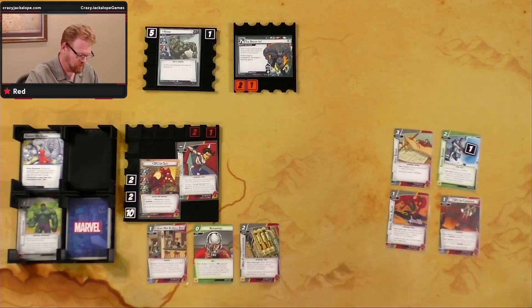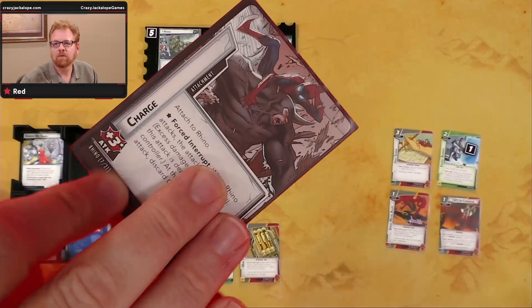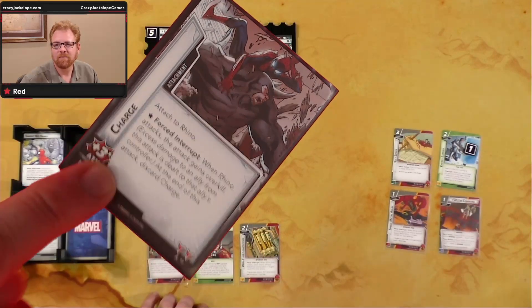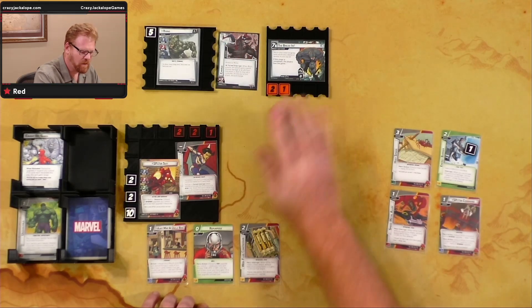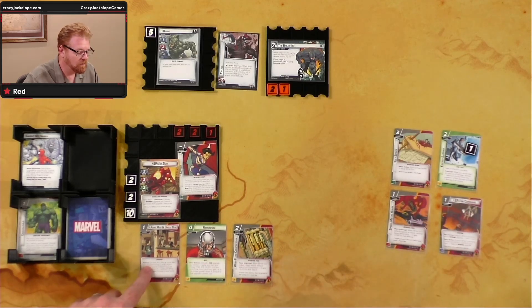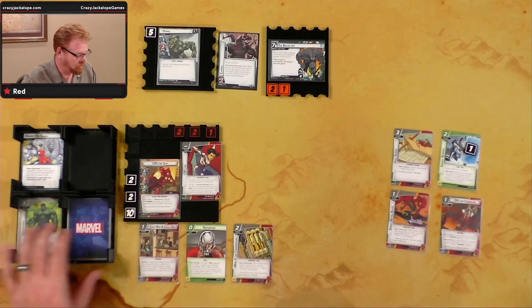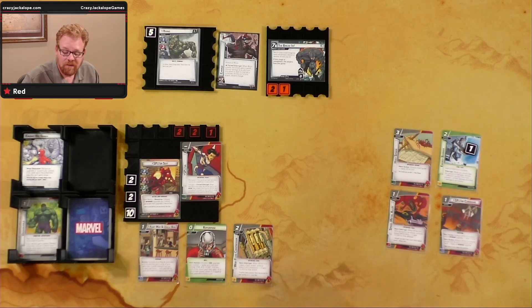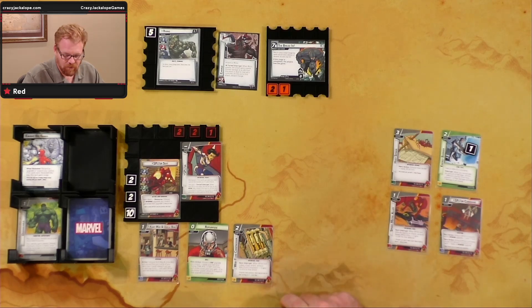Villain's turn: one threat on main scheme. Rhino attacks for two, boosts one, attacks for three. Energy Barrier reflects one back — we take two, Rhino takes one. Drawing encounter card: Charge. When Rhino attacks, he gains Overkill and plus three attack. Big attack incoming — a little scary. End of villain's turn, back to hero.